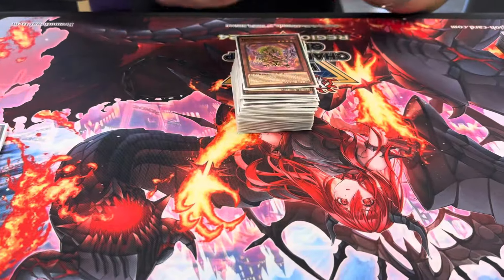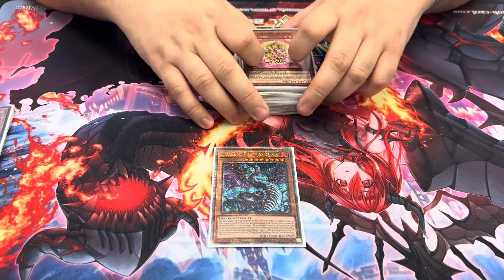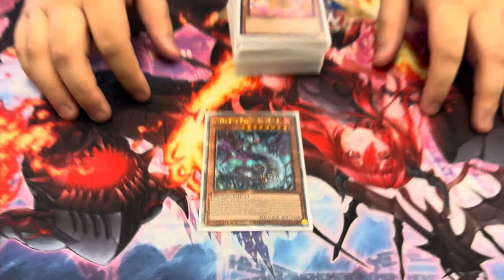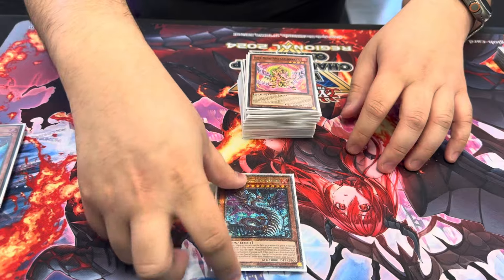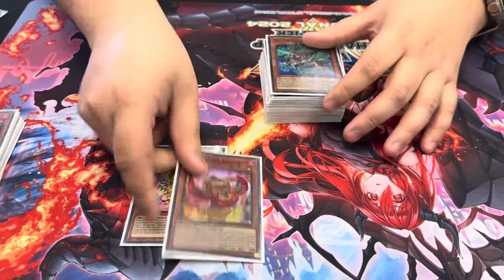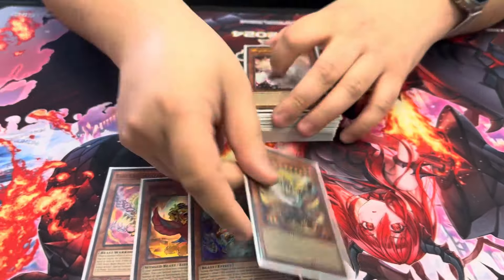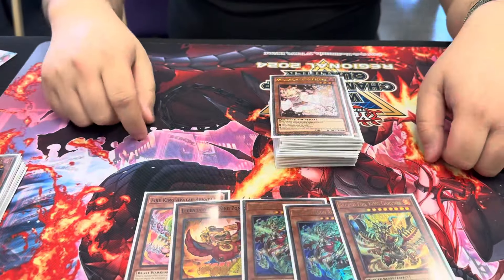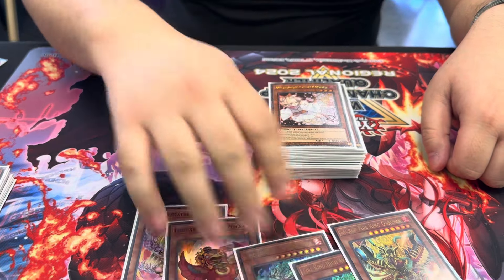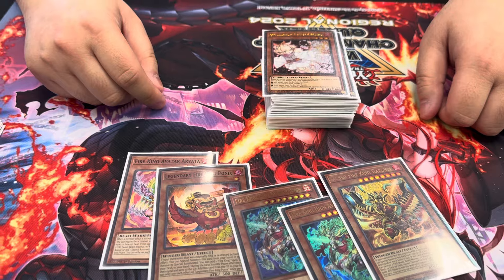We morgueed on them. Best card in the deck — Flamberg's Dragon. It speaks for itself. It's a combo enabler, it's an extender, it's interruption, everything you ever want in your life. The Fire King package is also very standard: one Arvada, one Ponix, two Kirin, and one Garunix. Very good. This card's my best friend — it always shows up in twos in my hand and helps me break the board going second, losing die roll.